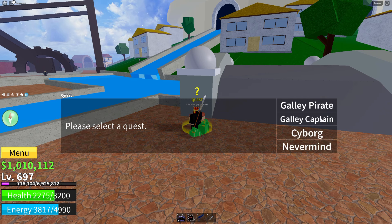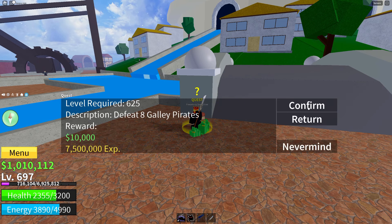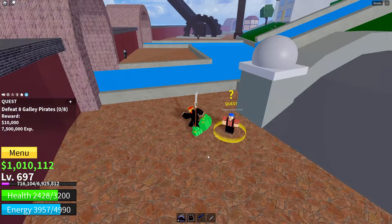I'd also like to find stuff in this village. I have to turn on my Haki - the thing where your fists turn black and you can attack people and bosses better. I forgot how to do that honestly, so I'll just keep attacking these NPCs and enemies since they're much easier.